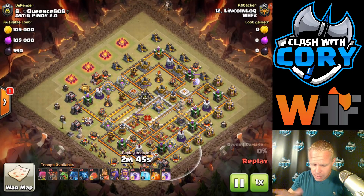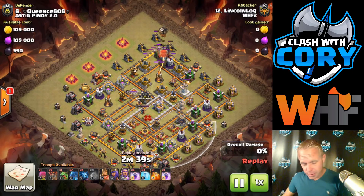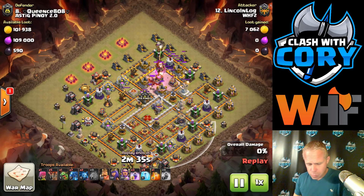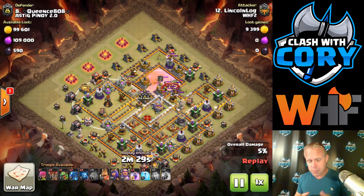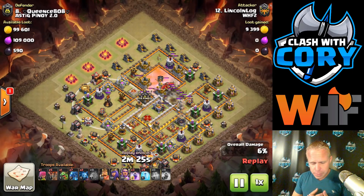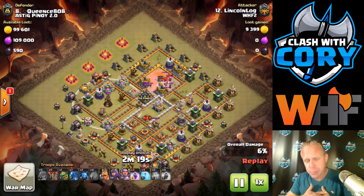Another thing to consider is sweepers. He's going to be fighting this sweeper a little bit, but he's got a rage and plenty of rages to get through that section. He's got four freezes as well. The freeze is going to help him deal with sweepers, help him deal with air defenses, and help him deal with these single target infernos, because those are all big threats to e-drags. They're really slow. And any of the things that are going to do a ton of damage to air troops, he can address those with those freeze spells.